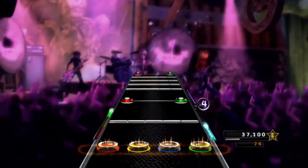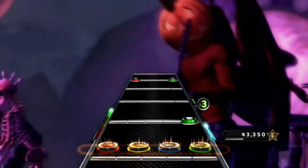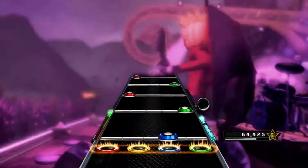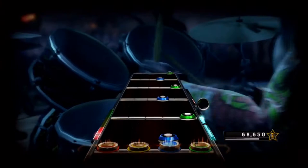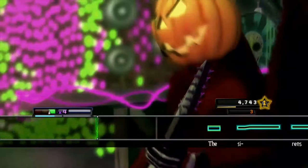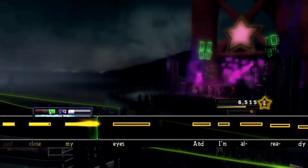Expert Plus Mode is a new mode where players hook up two kick pedals to their drum set and play songs that utilize double bass pedals. Expert Plus Mode first appeared in Guitar Hero Metallica, but 5 marks its first appearance in a mainstream Guitar Hero. Another feature that came from Guitar Hero Metallica is the star meter, which shows the player's score and how far away the player is to getting the next star. The vocal system wasn't changed too much — players sing certain phrases to score points, and the amount of points depends on their performance on each phrase.